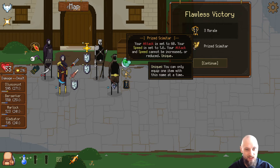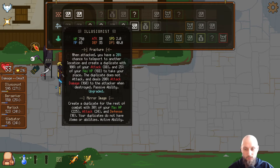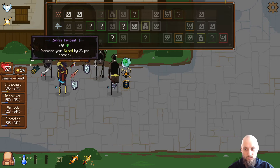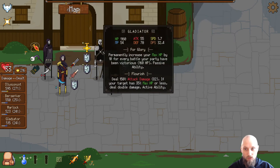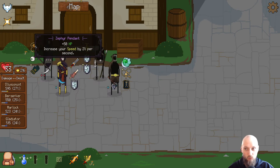Shimata: your attacks are set to 60, your speed is set to 1.6, your attacks and speed cannot be increased or reduced. That's a very interesting weapon. It might be pretty good for the Warlock here.